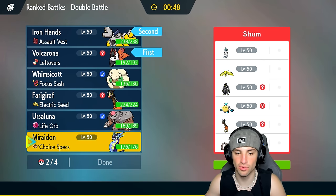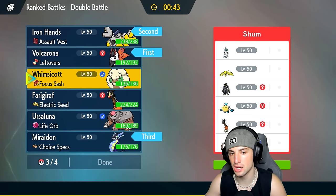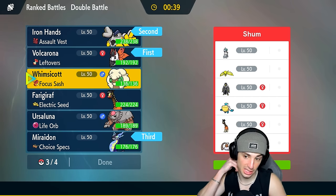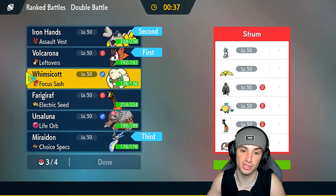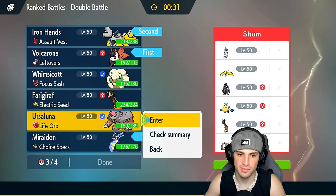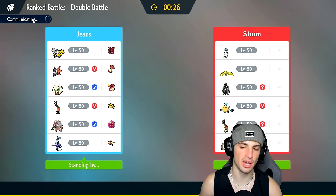I'm going Iron Hands and Volcarona upfront, with Miraidon as a must-bring in the back, and Whimsicott for tailwind support later. That speed control could be awesome if we need it. I could also bring Ursaluna in case they want to pop out trick room — there's a possibility they do that. If they don't go into trick room, we'll just be outspeeding with Volcarona and Miraidon.